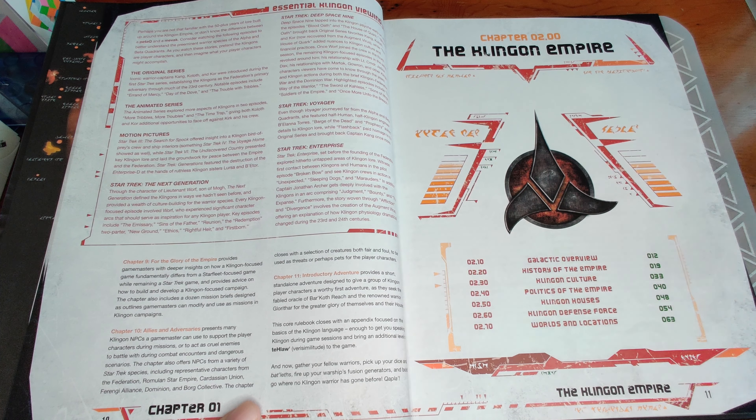Then we have Klingon starbases, which function in a very similar way, and a little bit on Klingon colonies. Then details on alien vessels - including some key Federation vessels: the Constitution class, the Constitution refit class, the Defiant class, the Excelsior, the Galaxy class, the Intrepid, and the Miranda. For the Romulans, we've got the Bird of Prey and the D'deridex class Warbird, which is extremely scary. We've got the Cardassian Galor class cruiser, the Dominion Jem'Hadar attack ship and warship, which is really nasty because it has anti-cloak sensors, advanced transporters, and Polaron-based weapons which can get through shields.